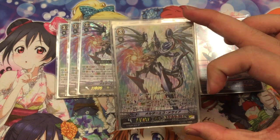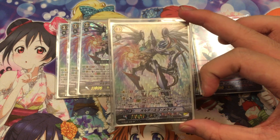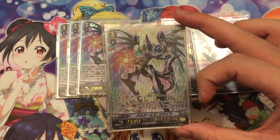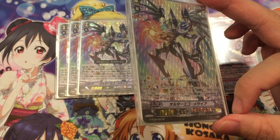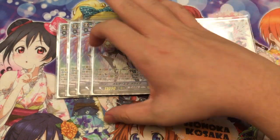Next is Author Ego Messiah. What it does is Generation Break 2, Soul Blast 1 — during the turn when a card gets unlocked, you may draw 1 card. Next effect: Counter Blast 1 and lock 1 of your own units. During the turn when you perform a Stride with Author Ego in the G zone, you may pay the cost; if you do, lock 1 of your opponent's unit and choose 1 unit and give it plus 5K, which only applies to the Vanguard — so it's a 31K if you solo attack.